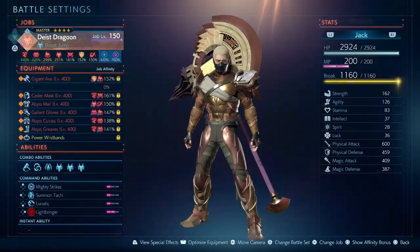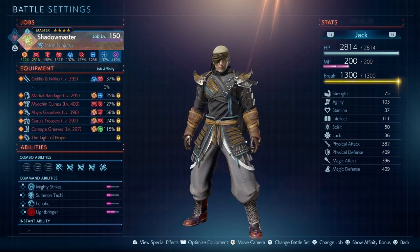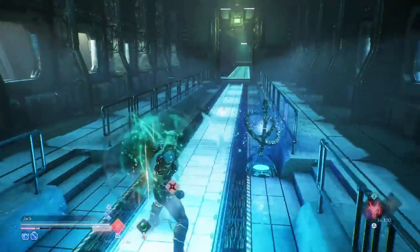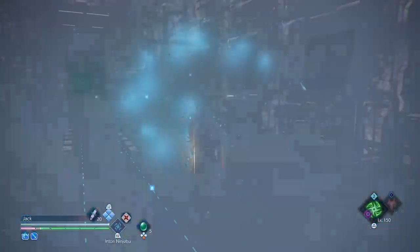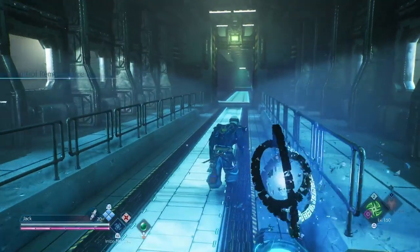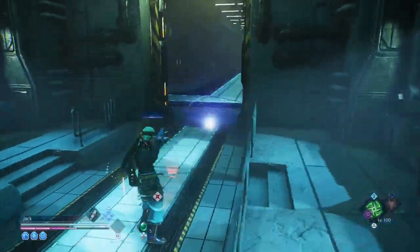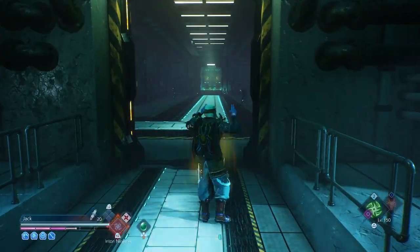Firstly, the jobs we are using are the Dice Dragoon class on the Dragoon job and the Shadow Master class on the Ninja job. Ninja is mostly used so you can easily get your max MP at the start of every fight, get all your buffs, and use one of your tools which will allow you to tank three attacks from enemies. If you've watched any of my previous builds, you'll know exactly what affinities you'll need on the Ninja.